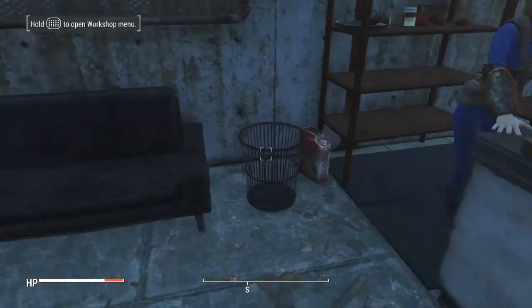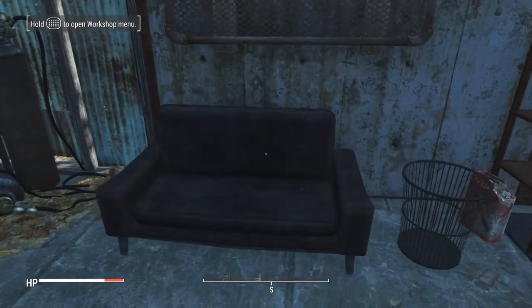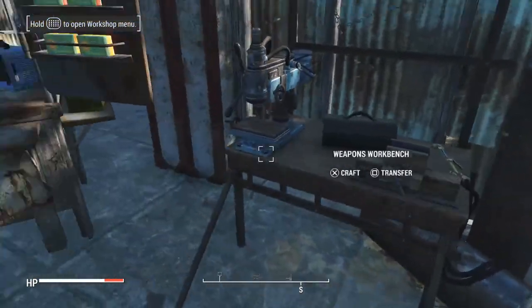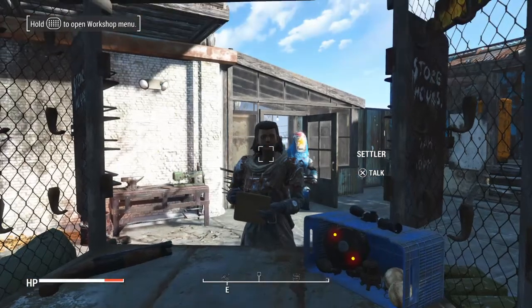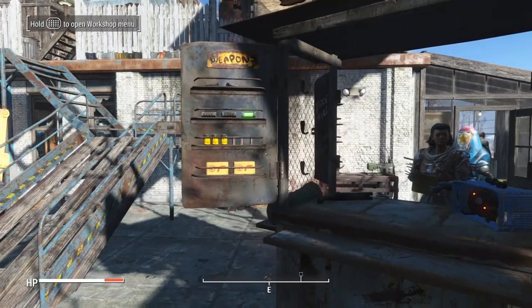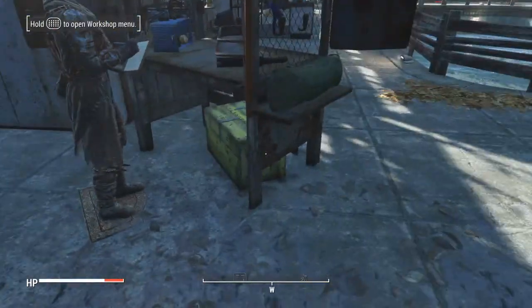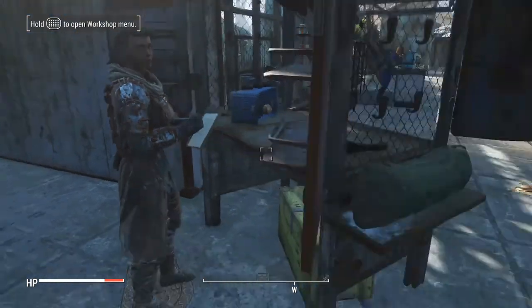Here's just a little couch right here, another trash can, and this couch you can sit on and read a newspaper. Here's another weapons bench right next to my weapons shop. This came with another mod, and I've got a settler assigned to that rug with the clipboard animation.